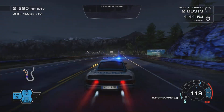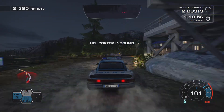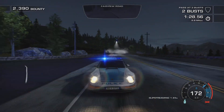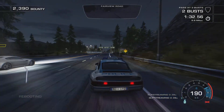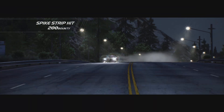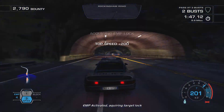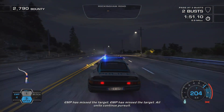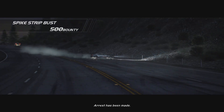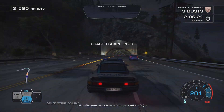We get a second bust as well as the Porsche tumbling over the mountain. There are two spike strips deployed on this shortcut but we deploy a helicopter just before our systems get jammed. We catch up to the cars in front, place our own spike strip from behind which hits the Aston Martin. Despite missing the EMP, we deploy a spike strip, it collides with a car behind us and that is a third bust - the pass is achieved.